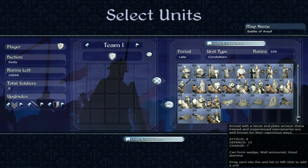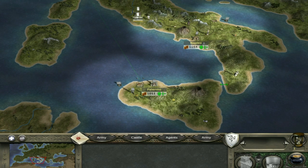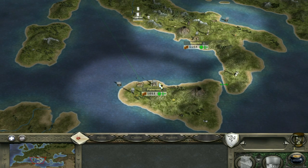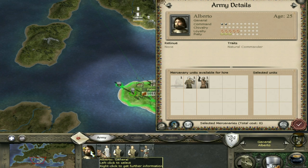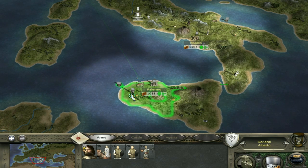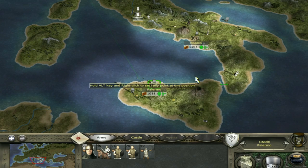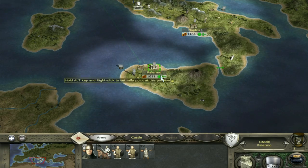Now we're going to get into some actual campaign strategy. Here is the starting position for Sicily, and I think it's quite a strong one. We start off with Palermo, which is on the island of Sicily. You own the whole region, which is nice. What I like about Palermo being on the island of Sicily is that it's more defensible naturally — just by virtue of the fact it's an island. For an army to get over here, apart from at this point which you also own, you need to have a ship.